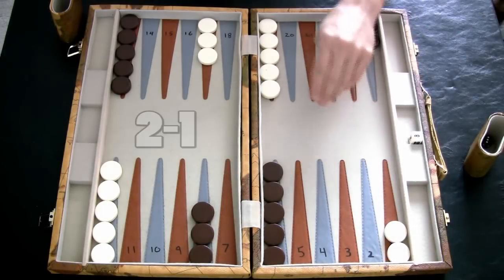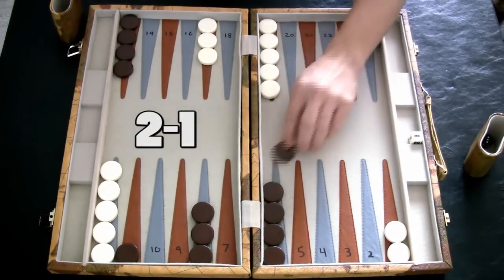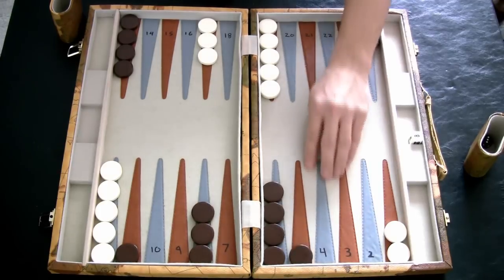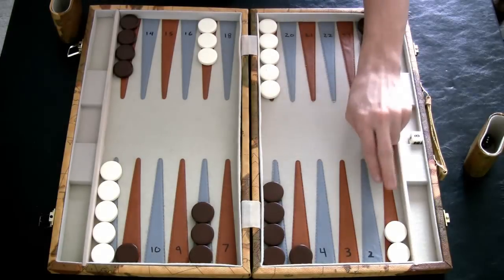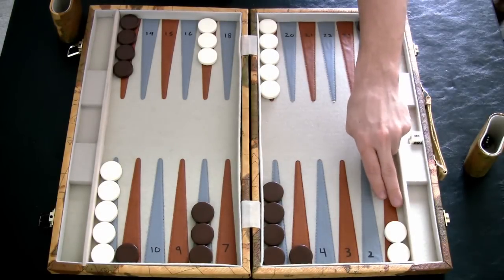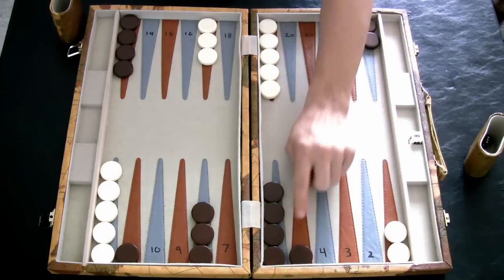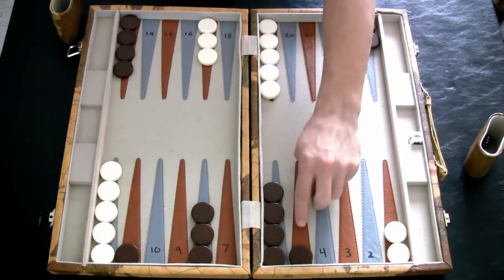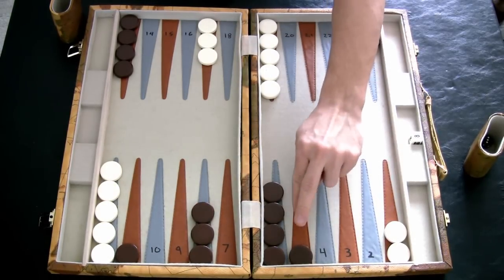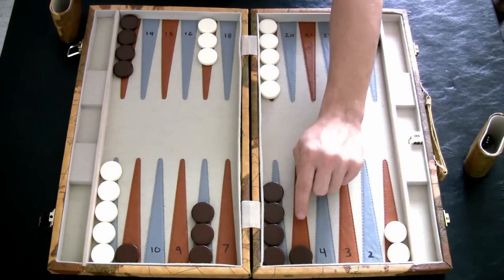Whenever I roll a 2-1, I like to move my checker from 13 to 11 with my 2, and also from 6 to 5 with my 1. This gives the blot protection since it's hard to hit from their 24 point, and moving the 6 to the 5 sets up your 5 point for the next roll. Look how many options you have for hitting your 5 point on the next roll — owning this point early on is one of the most important things in the game.